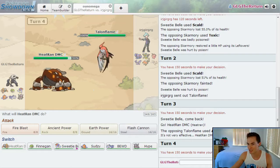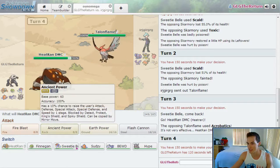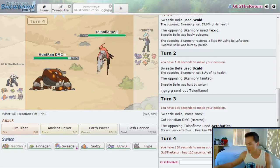Looking at potential switch-ins — I could just go for the Fire Blast, but he doesn't really have any fire resists anywhere. Flash Cannon could be good if I predict the Clefable. Ancient Power will hit these two Pokemon.